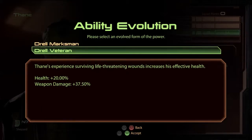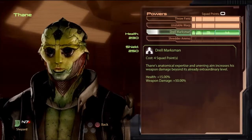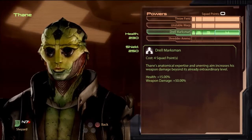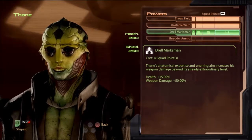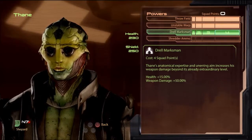You can go Marksman or Veteran for more health. Marksman gives more damage, but more damage doesn't really matter much. The health — it's like plus 20 or plus 15 — you're really not going to notice plus 20% health on insanity. Weapon damage you'll probably not notice that much either, but it will be somewhat noticeable.